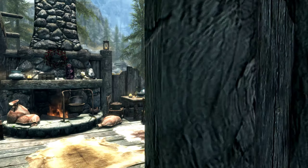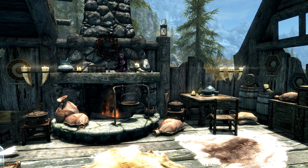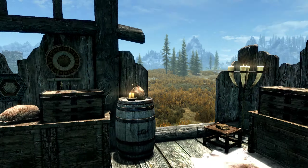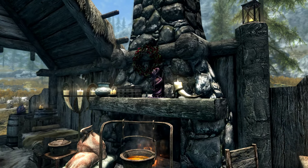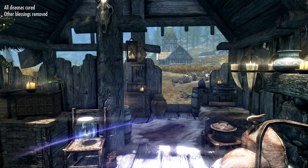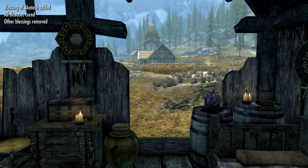Got a little smithing area, lots of storage, and there's a little cooking area. There's also a shrine — big plus. You can cure diseases or get certain buffs, it's always nice to have.